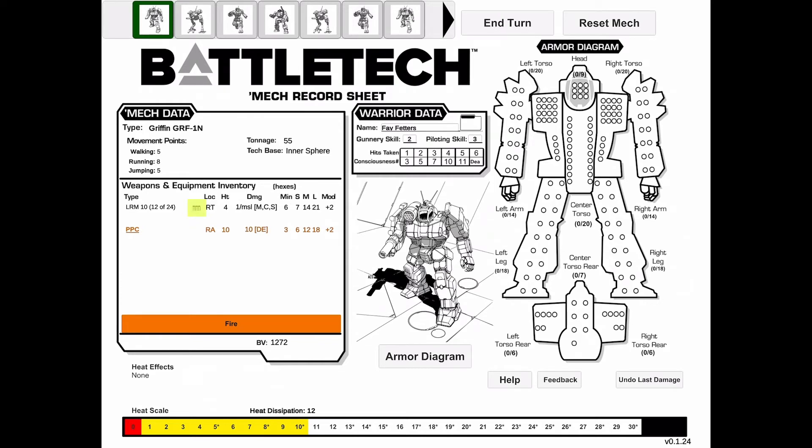Next to our LRM 10 weapon is an ammo symbol. By selecting a weapon with ammo, you'll be able to choose which slot in your internal armor it comes out of. Simply choose which ammo slot you want to use and the window will close. If you don't want to change your ammo slot, simply clicking anywhere on the screen will close the window as well.